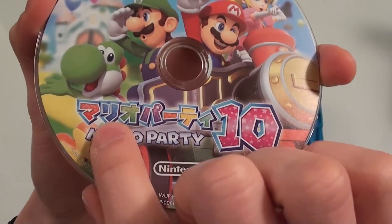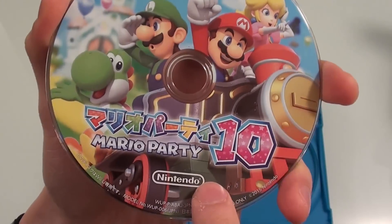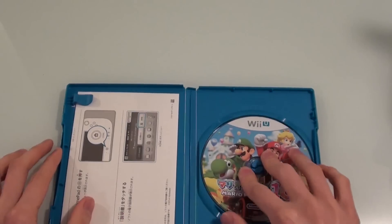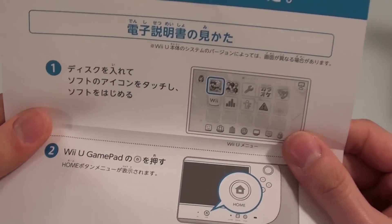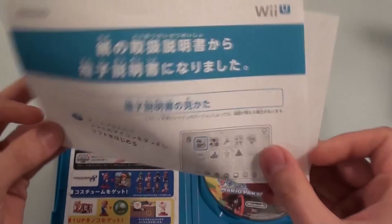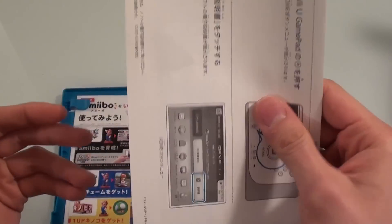These discs feel nice and thick. It says Mario Party 10, Nintendo, and it's got lots of characters on it, but mysteriously Bowser is not on the disc — I don't know why that is. This is just something about the electronic manual, so it's saying that they can't be bothered to make a paper manual — it's on the electronic version. That's probably good for the environment, so I am actually all for that.